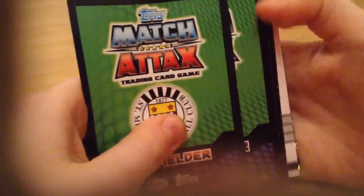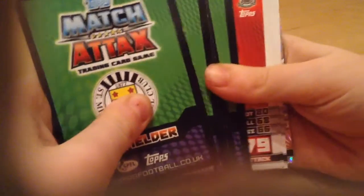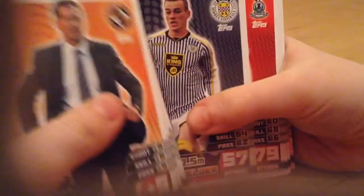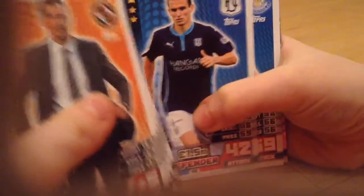So now we're going to the second packet. I'll skip ahead in the video because I need to get my other packet. So you have Nakamura, Berna, Archibald, Belle, Brown, Foran, McGinn and Morgan, and the shiny is Adamoony. So let's skip right here in the video when I get my packet.